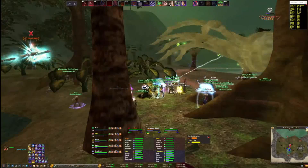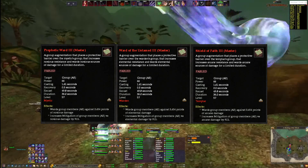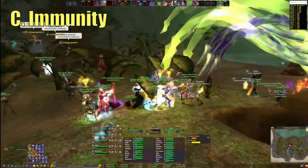Finally, there are certain classes that get wards against specific types of damage. For example, Wardens get an Elemental Ward, Templars get Arcane, and Mystics get Noxious. Third, let's talk a little bit about immunity.